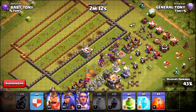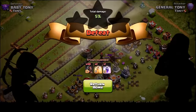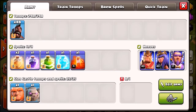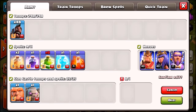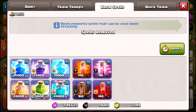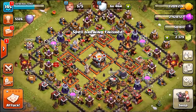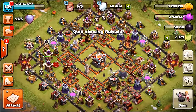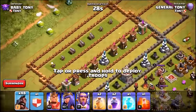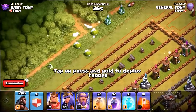We're going to try one more time using every single spell. We've got a freeze spell, a jump spell, a couple of heal spells, and a rage spell. Actually, let's drop the jump spell and add an extra rage spell — rage spells are more fun. Baby Tony sends another challenge. Here we go — 48 hog riders at my disposal.